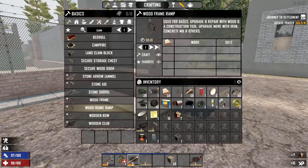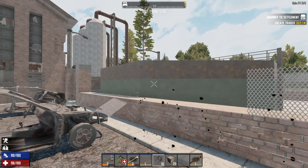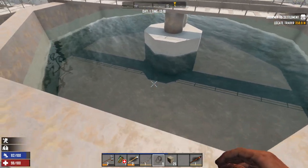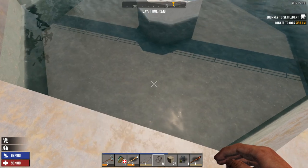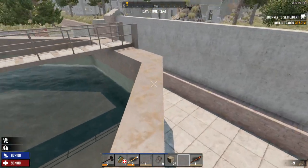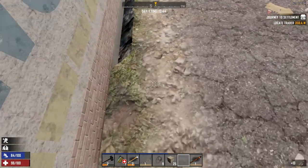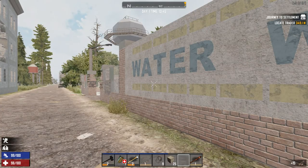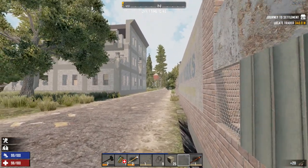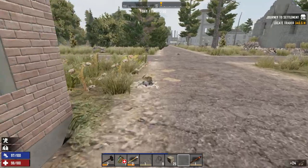We'll probably get a shotgun at some point — they seem to be fairly common. Now, what I generally do is something like that and now we have access to water. I normally spend more time getting melee stuff happening, but in this case I'm not going to. A miniature killing area right here would be useful — the wall itself provides half the structure.